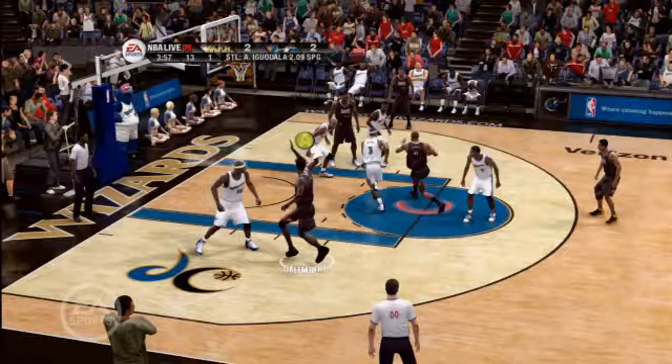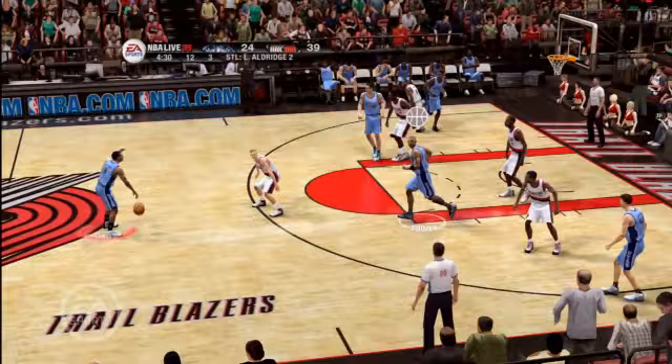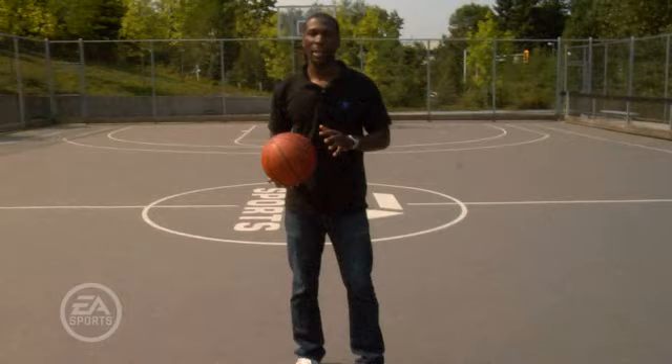Remember, you have complete control over what your partner does. With NBA Live 365 and our dynamic DNA, we can get authentic pick and roll tandems — everything from Steve Nash and Amar'e Stoudemire to Deron Williams and Carlos Boozer.